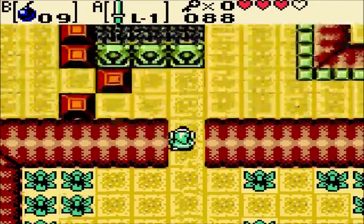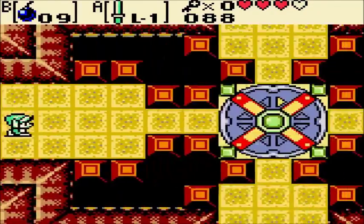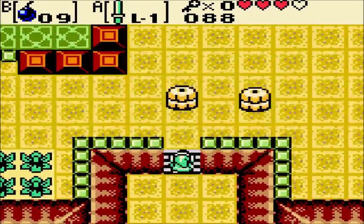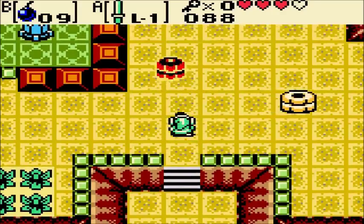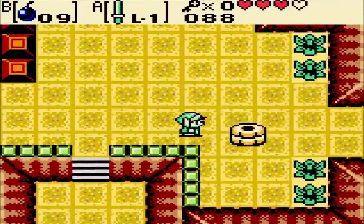Now we go back to the turntable room on this side. Since the turntable's now moving in the clockwise direction, we can move up to this room. These are Like-Likes — they tend to creep people out, but right now they're harmless because I don't have a shield for them to eat.